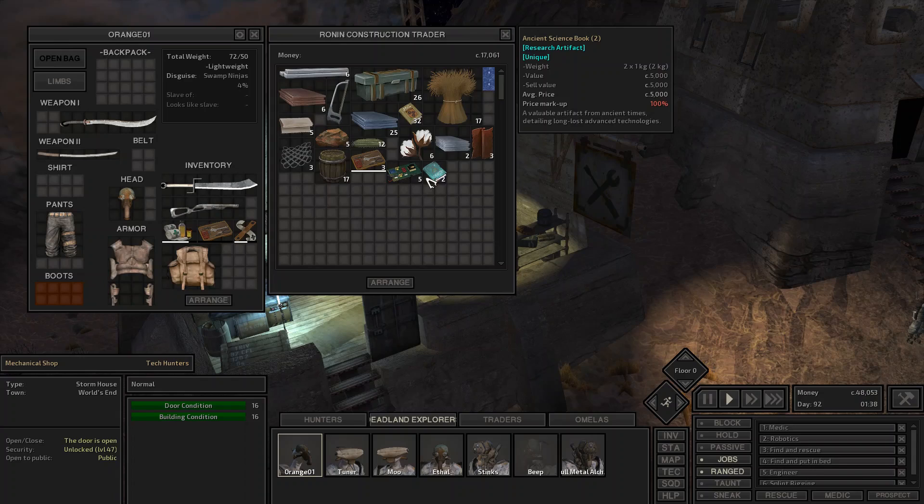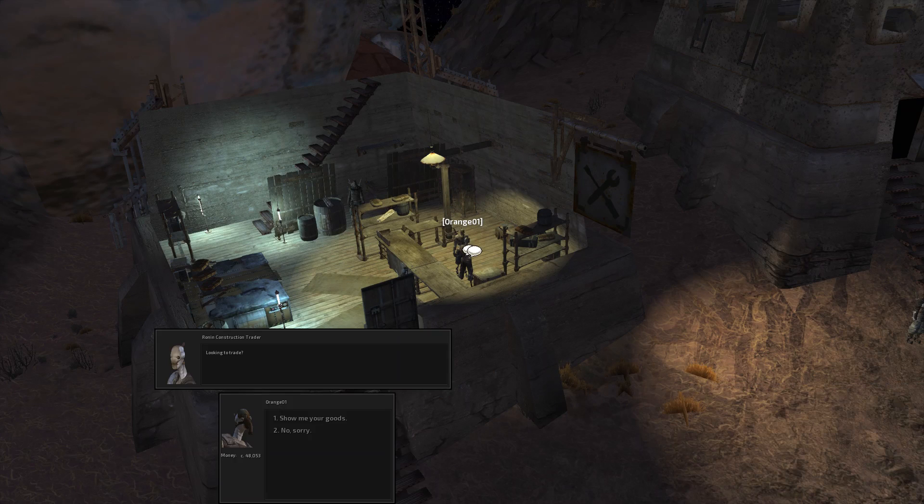You can only find them in ruins besides this and the Black Desert City. So you can get these here, and I'll show you the next place as well.